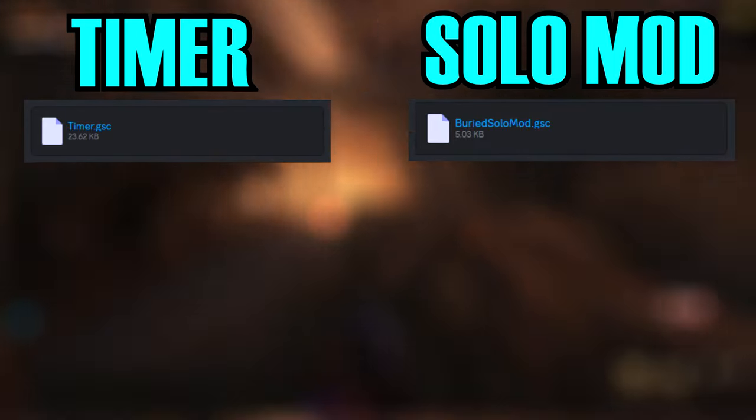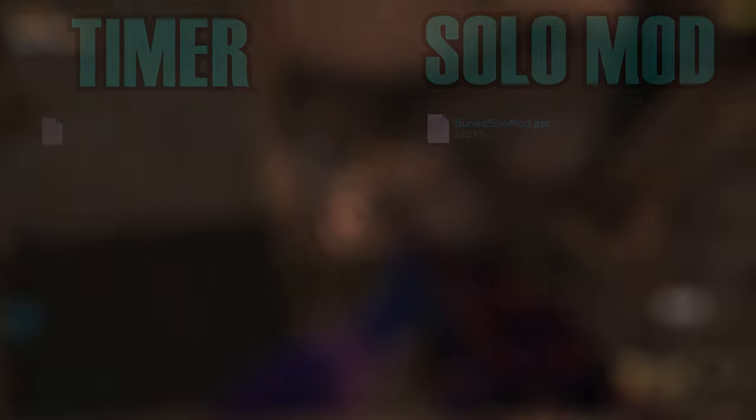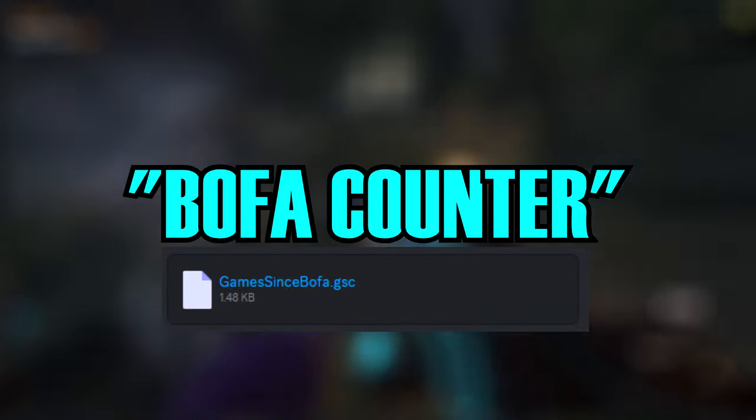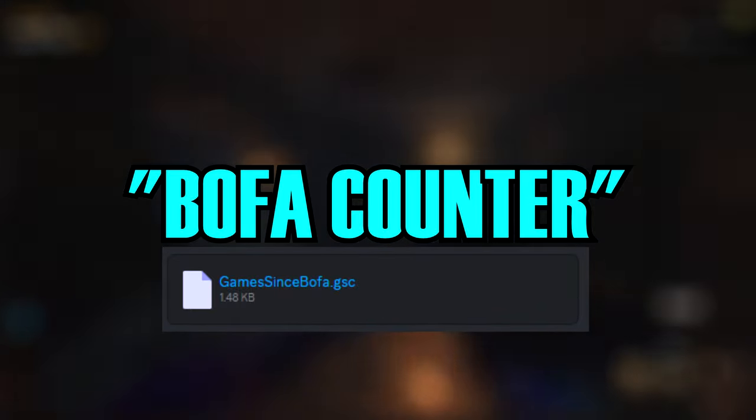Technically, this does mean this is an unofficial Easter egg, but the boards on the website are still legit, so take with that what you will. The third script is entirely optional, and it's what we call the Bofa Counter. This just counts how many runs it's been since the last time you had both Paralyzer and Time Bomb on the same run. You don't need it, but we like to have it just because we love coping.